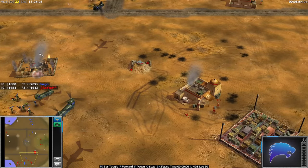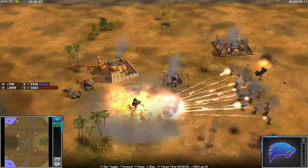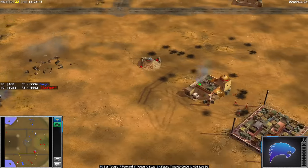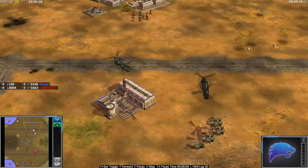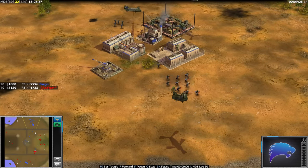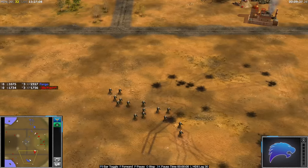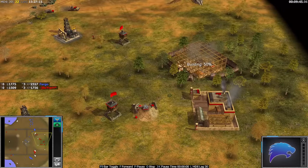Boika is under immense pressure. Maybe he wants to consider selling the entire base and just building a ring of tunnels around one location — that could be a way forward. You don't want to let Fargo get kills and gain veterancy on his infantry. Boika desperately needs to drop down a barracks somewhere. Boika looks like he's going for a counter-attack — this could be good to at least kill those chinooks, but Fargo's got enough money to produce on one barracks. Boika thought about going in with his two quads but there are quite a lot of MDs there.